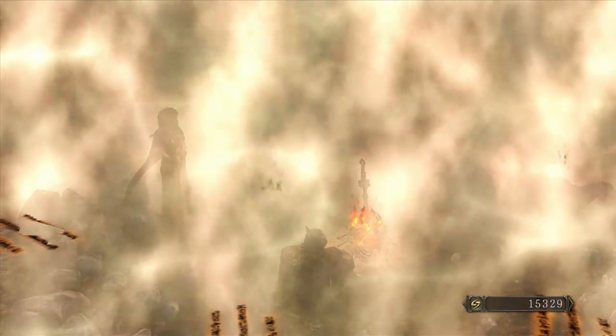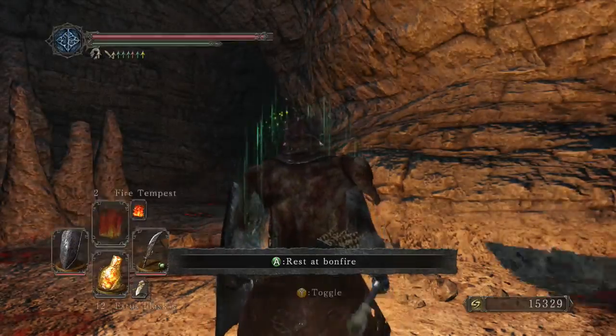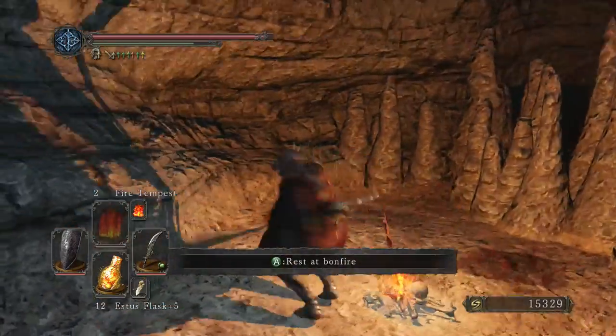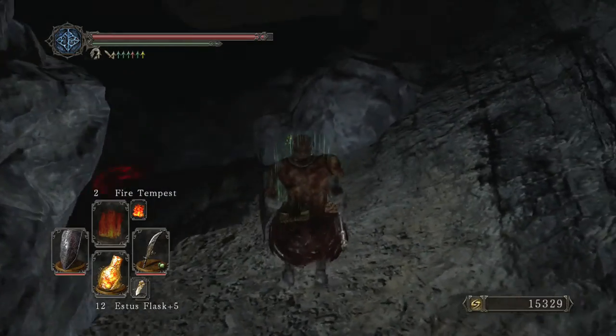Alright, we are going to the wharf. There are two directions I could take right now - I could do what I'm going to do and go to No Man's Wharf, which will lead to the Bastille after the Flexile Sentry, but alternatively we could go to the Pursuer, kill him and then enter the Bastille from the other side.